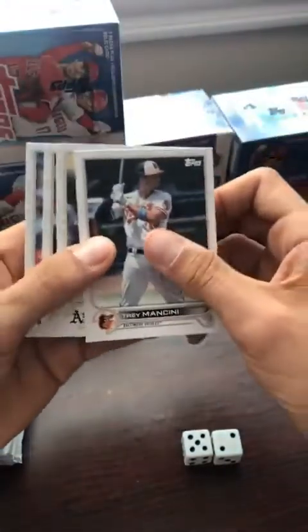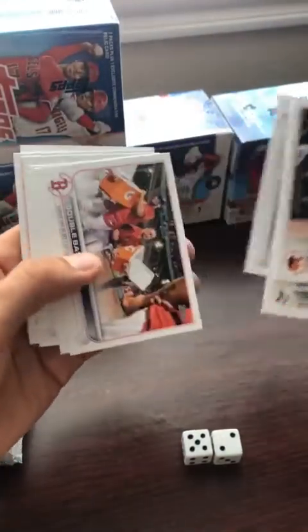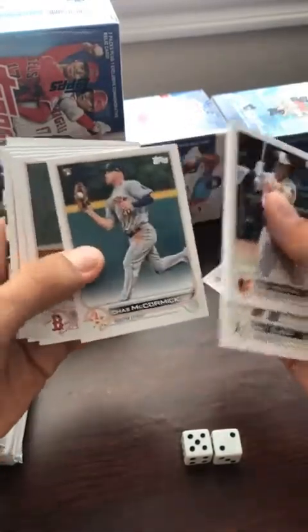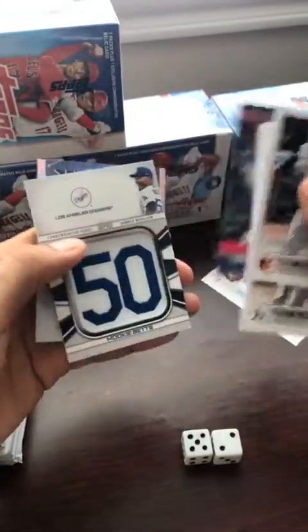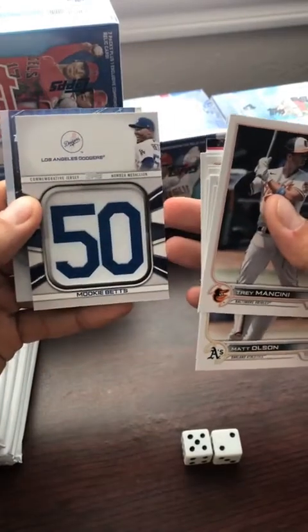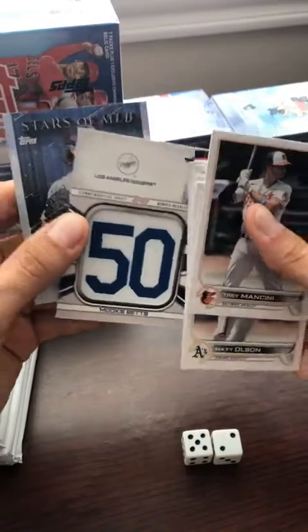All right, next pack up. This one is going to have a relic in it. We got Trey Mancini — of course everyone's looking for that Wander. We're going to be looking for Corbin Burns as a leading indicator. And the relic will be Mookie Betts — that goes to the Dodgers.